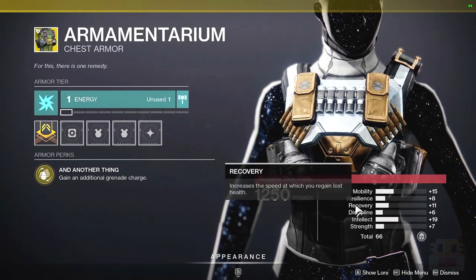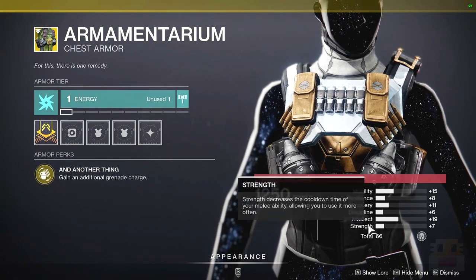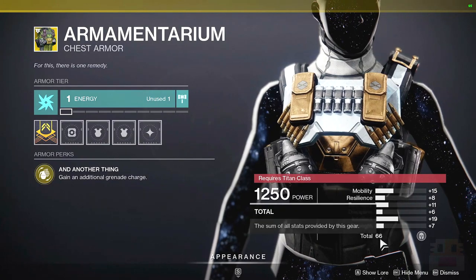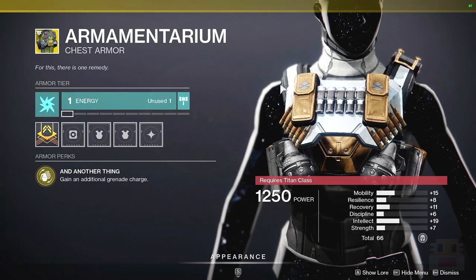When it comes to the roll, you'd like to see a lot of Discipline and Recovery. This roll doesn't really have that much Discipline and Recovery, but it also doesn't have too many points in places you don't want. A total stat of 66 is pretty good, so if you want to get this and compensate with other pieces, it's a pretty good choice.